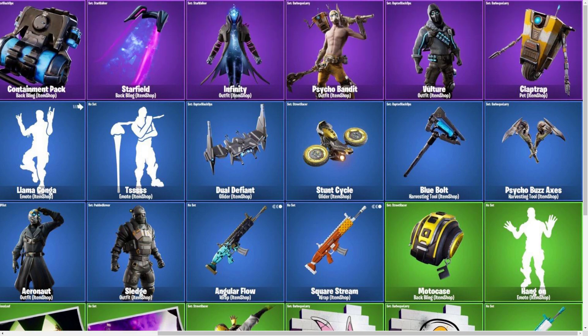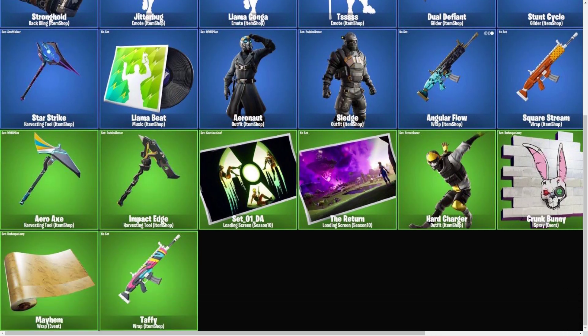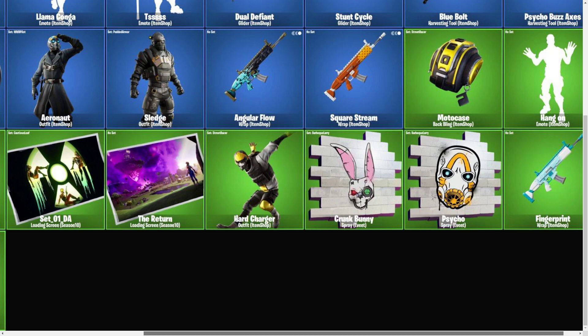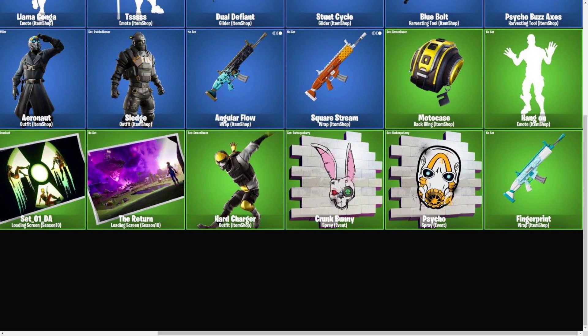Then we have the Moto Case back bling, which I think might go with the Hard Charger, just based on quick glancing and seeing the colors. Then we have the Hang-On Emote — I mean, we only have an image, so you can't really tell what it'll actually be. Then we have the Arrow X, which I'm guessing will go with the Arrow Knot, just because it says Arrow. Then we have the Impact Edge Pickaxe, which I'm guessing is going to go with the Sledge skin. Then we have the Loading Screen, which is like Toxic Waste kind of stuff. And another Loading Screen which shows the Kevin Island and it says 'the Return,' which is really cool — I'm guessing we're going to be getting Kevin Island back based on this loading screen.